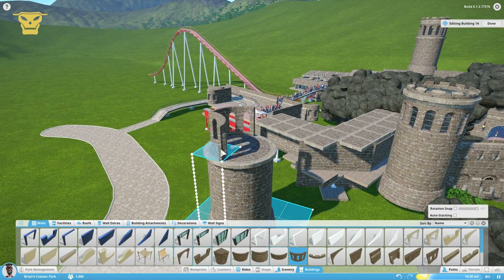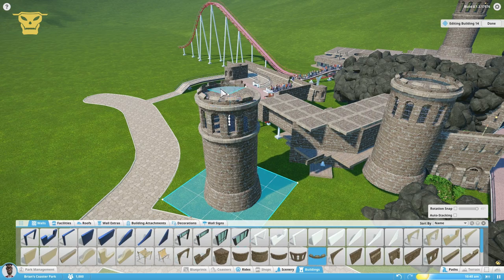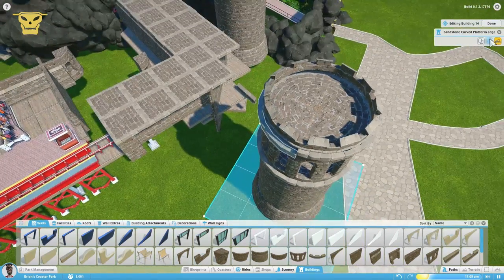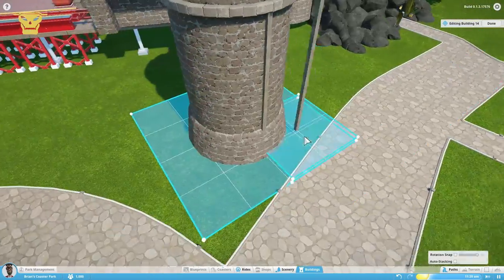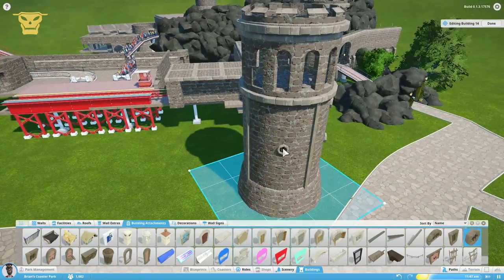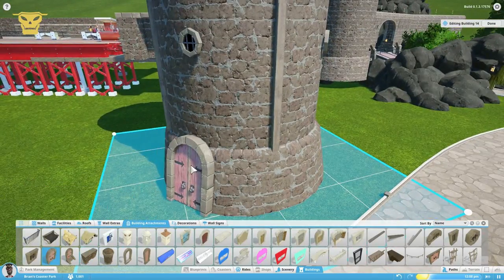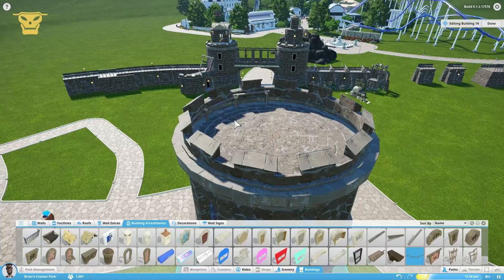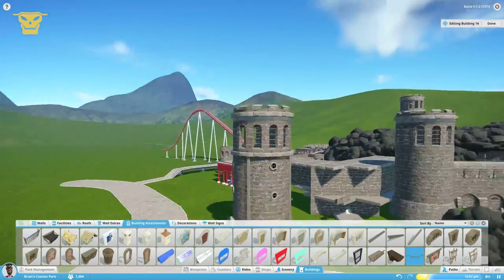I'm making the tower modular so I can place it multiple times without it being part of the same structure as everything else — it was a pain to deal with before. The one you see on the wall already there, I had to copy separate elements from another tower that was inside a building covering the queue line. You can check the previous episode to see that. I decided to just make a new, nicer one with windows and a door.